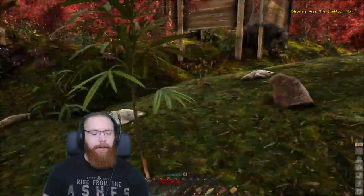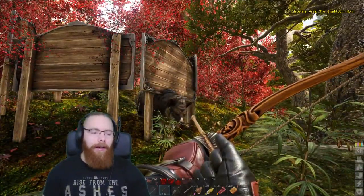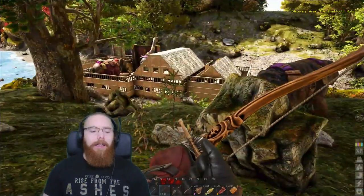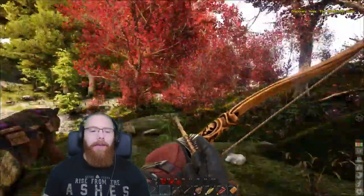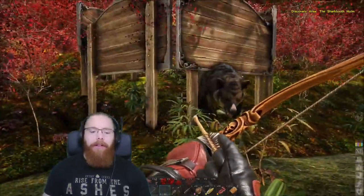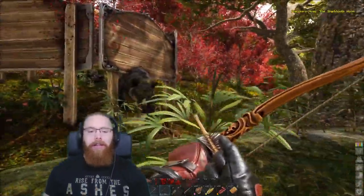If you've already got a tame, this is much easier. But I'm showing you how to do it without one. If you had a tame, you could get on that bear, hit this bear, and your bear would keep the aggro. You could bola him off the back of your bear, move your bear out of range, and when you feed the one you're taming it won't be aggressive. If you're doing it like I'm about to show you, the bear's going to be aggressive, so you might get hit a few times - it might even kill you.